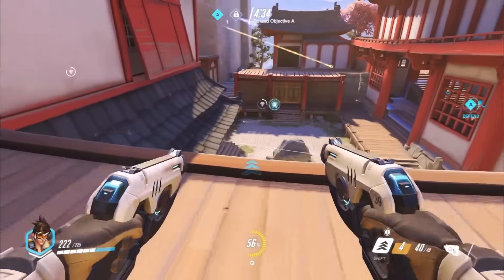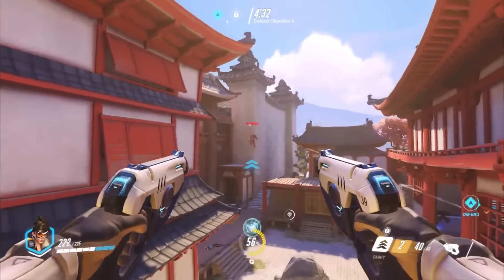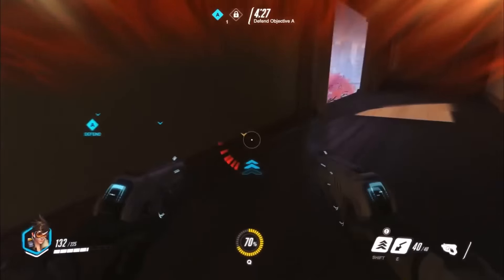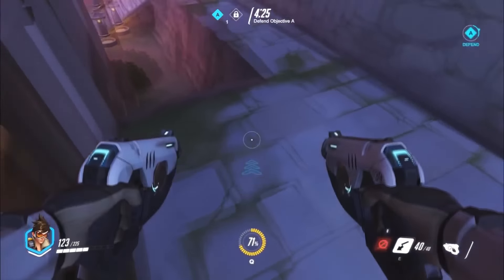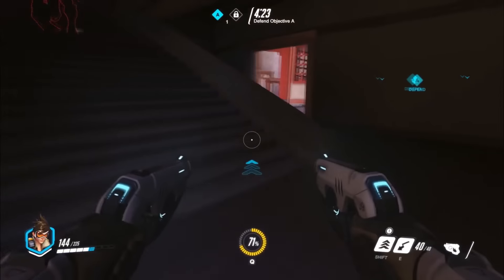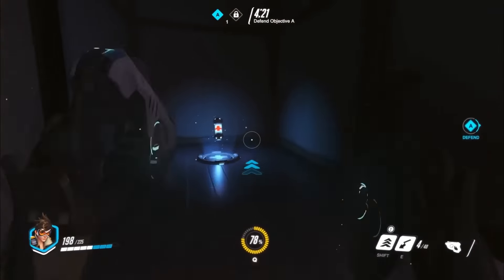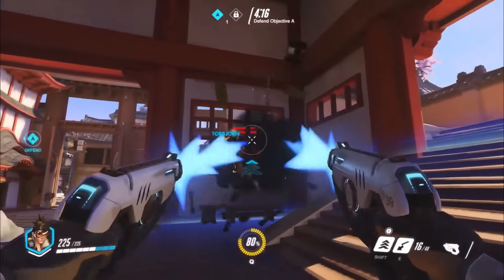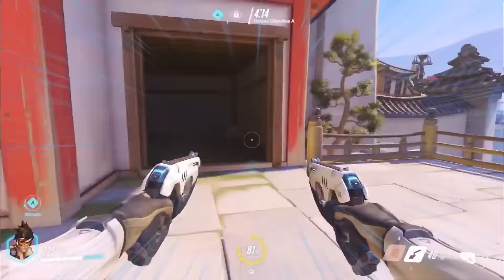Tracer's abilities give her extreme speed and mobility, which makes her a constant threat that must be dealt with or she will cripple an opposing team's lineup. The three blue arrows underneath the crosshair represent how many times Tracer can blink before she has to rest, which makes her vulnerable to attack if she cannot get away before the next charge of blink has refreshed. Tracer healing herself back up with a medkit as she makes her way back towards objective A.